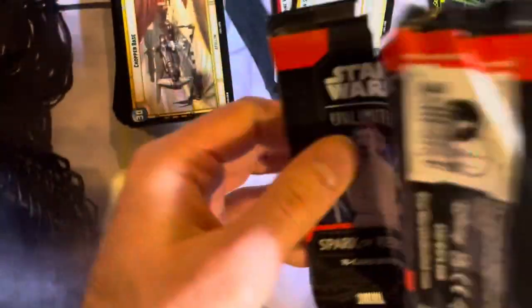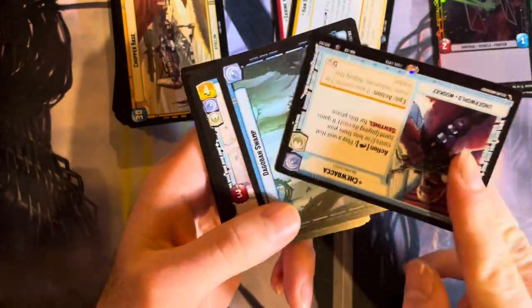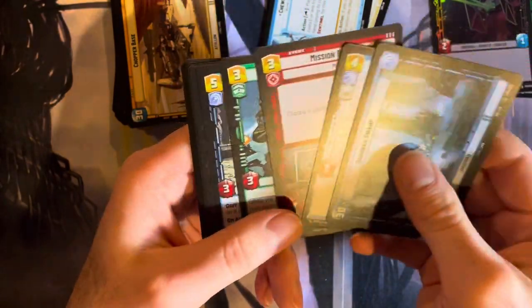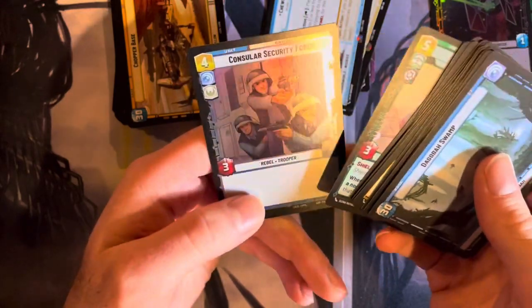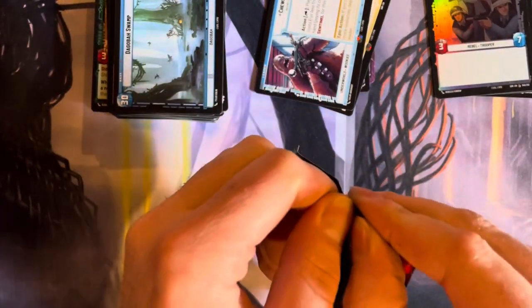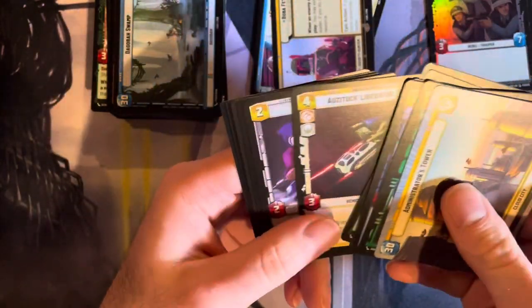Somebody out there is going to be mad that I'm even messing with these cards and I don't know what they are, but this is my first box. Chewbacca — nice. Underworld Wookiee. Dagobah — sweet. This is my first box. I will be playing this soon, because just based on the fact that there are two different fights going on — planetary and on orbit — is a really cool mechanic.